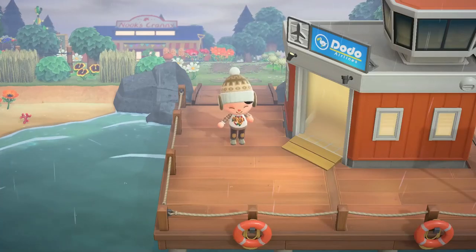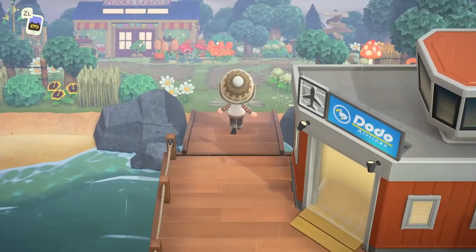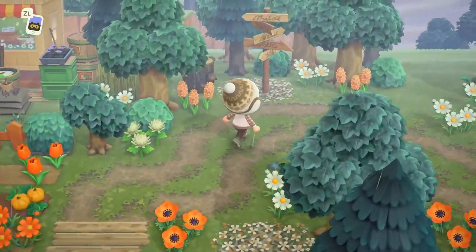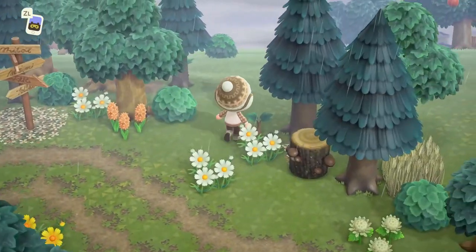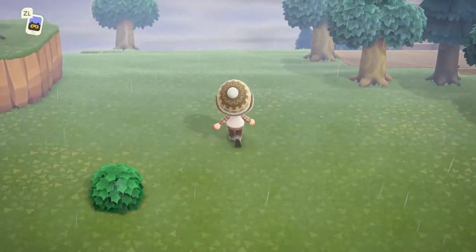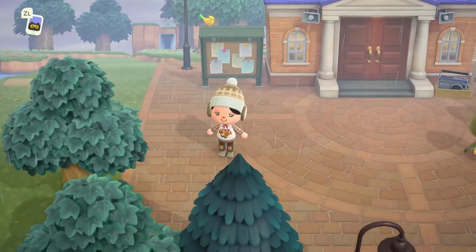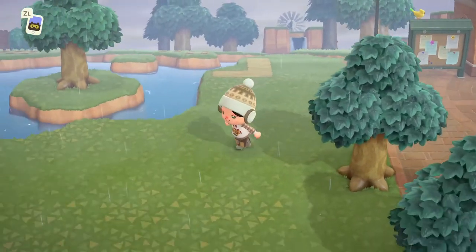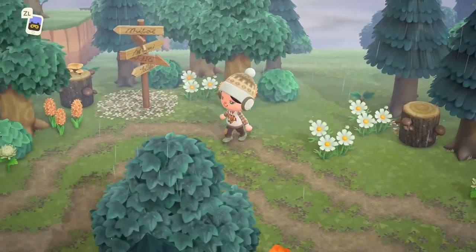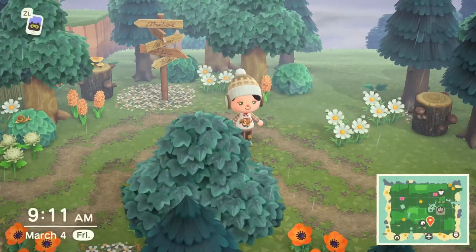Hey everyone, it's Jamie from Cottontail Crossing and in today's video we're gonna work on a transition area. In the last speed build we created this entrance for my island Cottontail, which is a spring core and farm core themed island. Today we're gonna connect this entrance over to resident services. My inspiration for this build is kind of like a country road or a dirt road vibe surrounded by a lot of trees — almost like you're going through a tunnel of trees. When I lived in a rural farming area in the state of Georgia, I would drive by dirt roads like this where you'd look down and see a road going through a tunnel of oak trees.